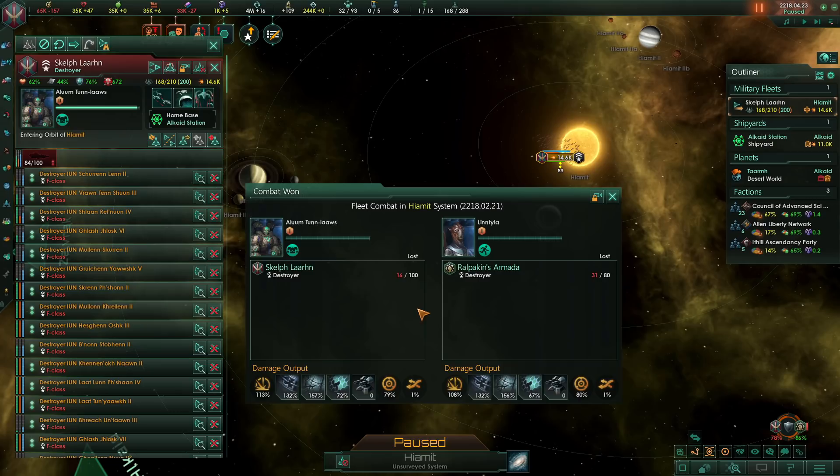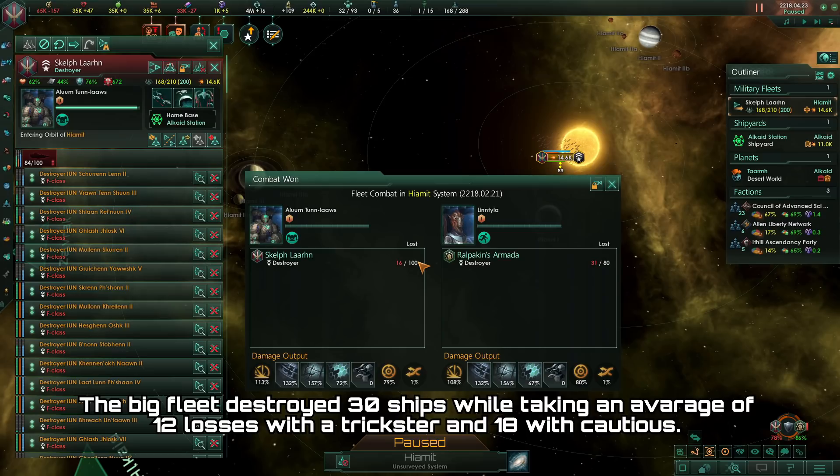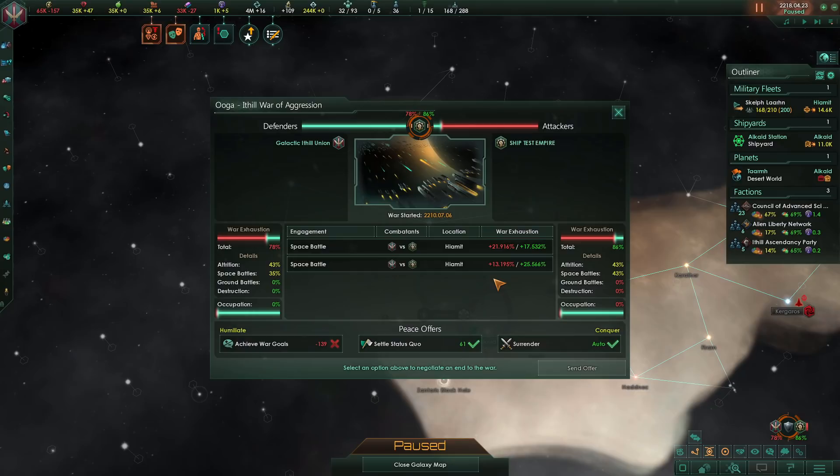Using the trickster and hit and run combo, you're still able to win against the opponent but you're taking significantly less losses. I've done 40 trials of this engagement — 20 with the trickster and 20 with a cautious admiral. In all 40 engagements we won the battle. However, when using the trickster, we took about 33% fewer losses from the enemy than when using the cautious admiral. This means that in future engagements you're able to have even more ships than the enemy, and overall you will take less and less losses the more you fight the enemy.